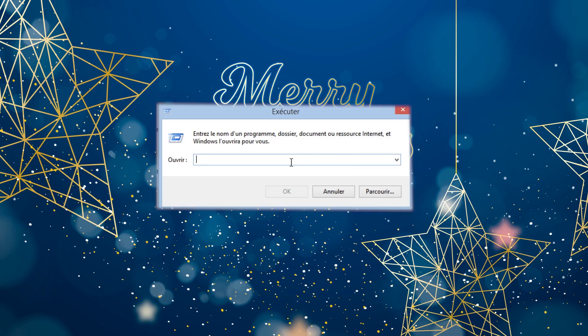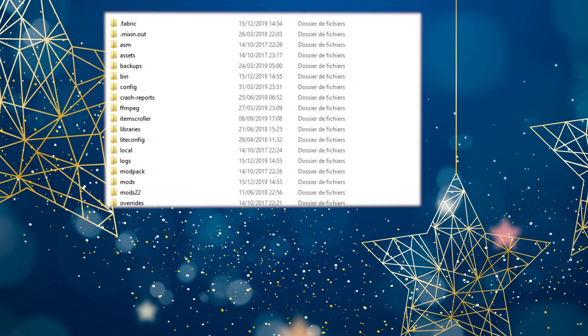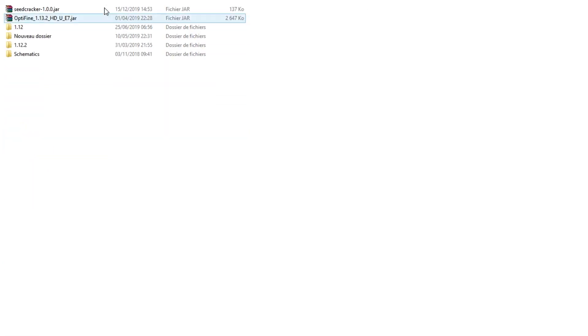For those who have never used a mod before, you need to find your .minecraft folder. For that, you need to go in a command line and type %appdata%, then go into .minecraft and create a mods folder, then put the seedcrocker.jar mod in it.